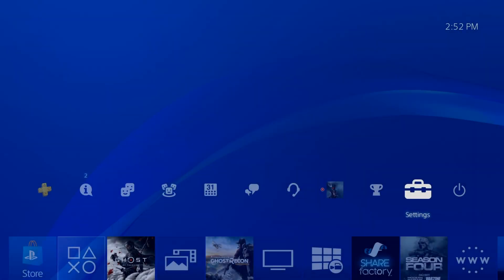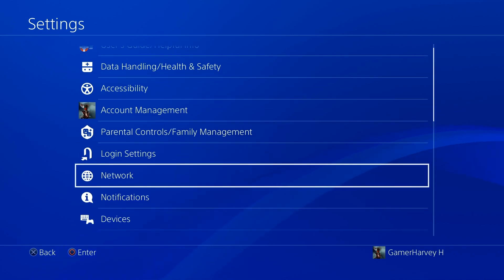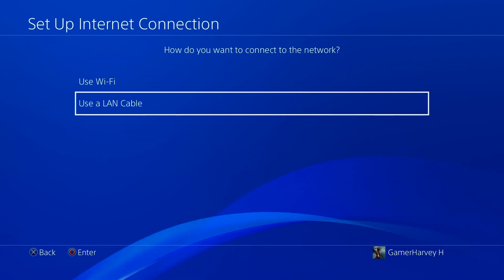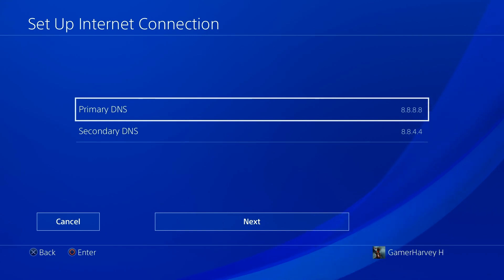Go to Settings, then Network on your PS4. Select Setup Internet Connection, then Custom. Choose Automatic for IP address settings. For DNS settings, select Manual instead of Automatic.